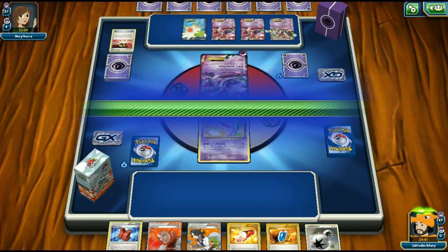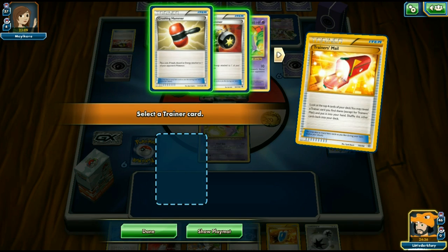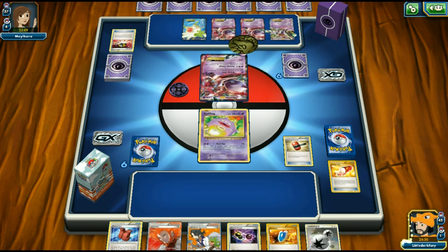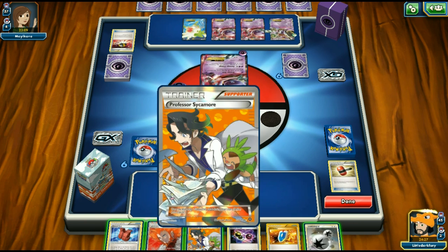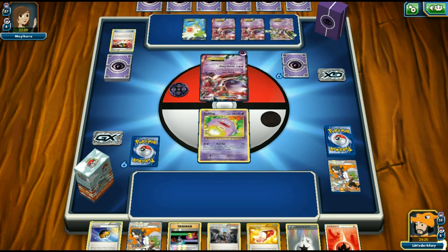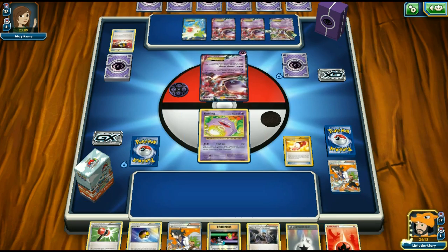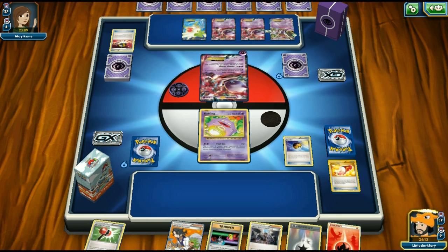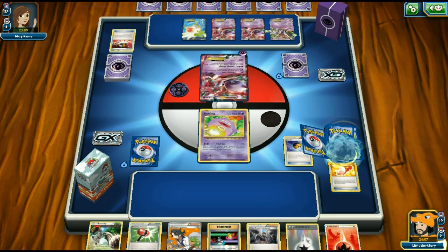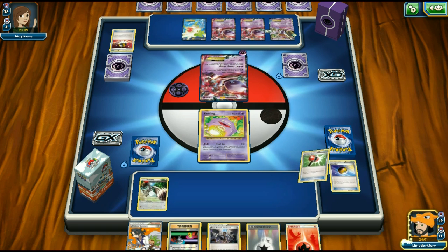Opponent plays Shaman but passes. We top-deck Special Charge — not ideal. We play Crushing Hammer but miss heads of course. We Sycamore and get Trainer's Mail, finding another Crushing Hammer. We play Level Ball and grab Bunnelby going for the turn-one Burrow. Crushing Hammer misses again. We switch into Bunnelby and use double Burrow, discarding a DCE — energy in the discard is always a good sign.